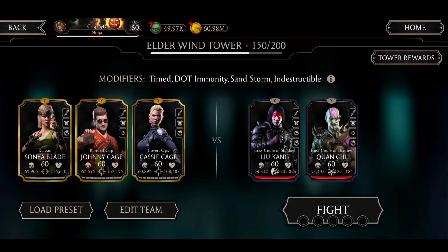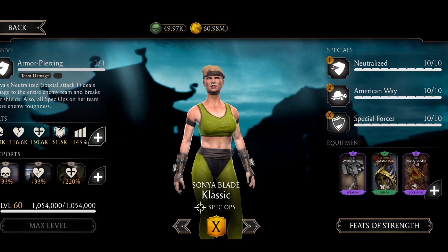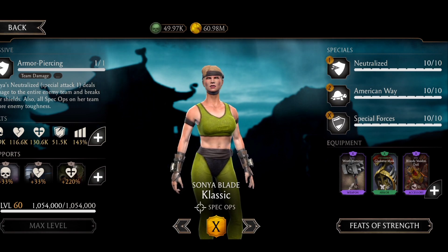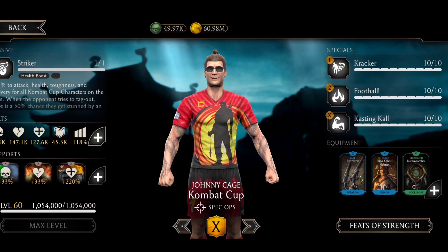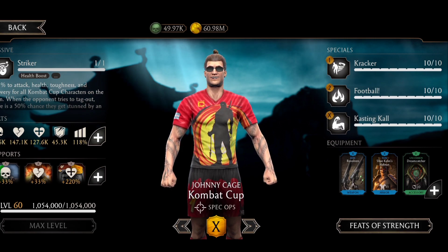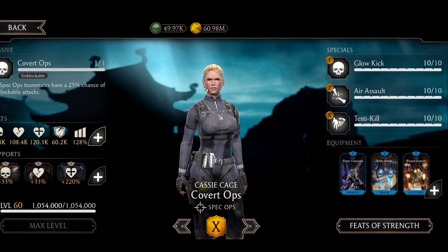Let me show you my team. Classic Sonya is using Rider Hammer to start with one bar of power, Gladiator for some resistance, and Blood of the Doll for more power generation boost. Johnny is using Revolvers for unblockable and critical hit chance, health, and Dreamcatcher for health, damage, and combo damage boosts. Cassie is using Rust Chainsaw for unblockable — special two just costs one bar of power — Body Armor for debuff resist, and Bound Demon for self-heal on special two and power generation.